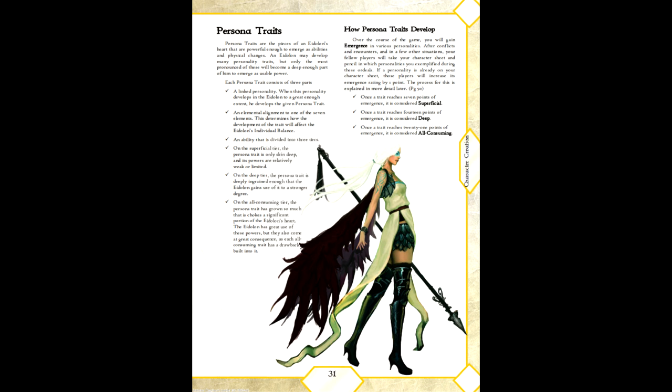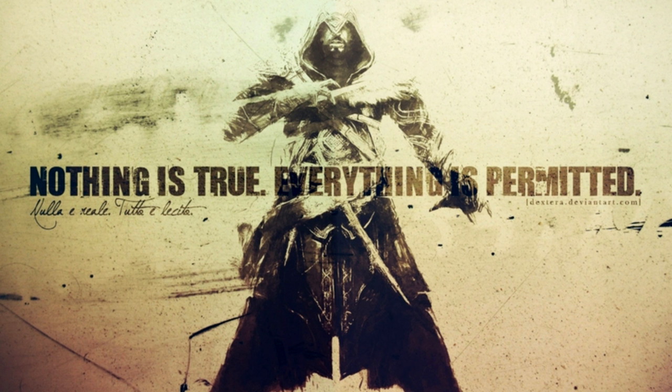Each level of a persona trait adds one to three points to the personal balance of that trait's element, to a maximum of five. It should be noted that all characters start with one point in pure anima, which cannot be expanded by persona traits. The final item of note with character creation is your character's creed — core defining beliefs a character has, which may take the form of a statement such as 'the guilty must be punished.' Starting characters will have three creeds, and a set of examples are given in the book. Creeds are made to be tested in this game, questioned through collaborative storytelling, and present dilemmas. Additionally, severely violating a creed can be devastating to the makeup of an Eidolon, given their nature.